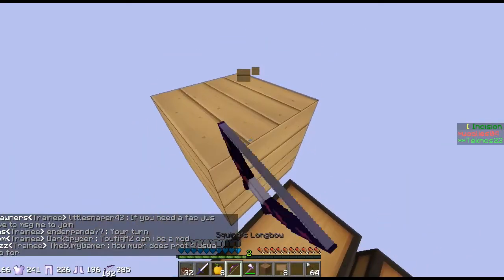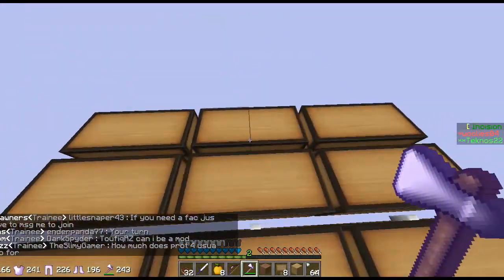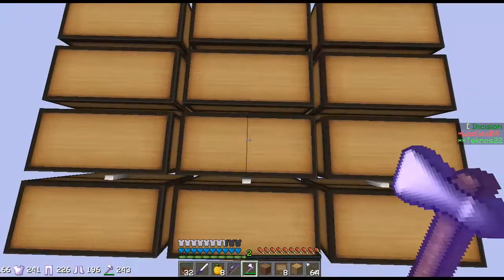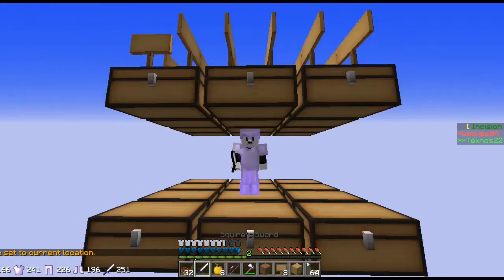Now that's down. It looks kind of weird but now we have to make sure to set our home, otherwise we're gonna be pretty screwed because we're just gonna fall. I need to make sure not to run off this thing. Let's set it in the middle here. Slash set home new sky. I'll have this as my sky base a little bit later.